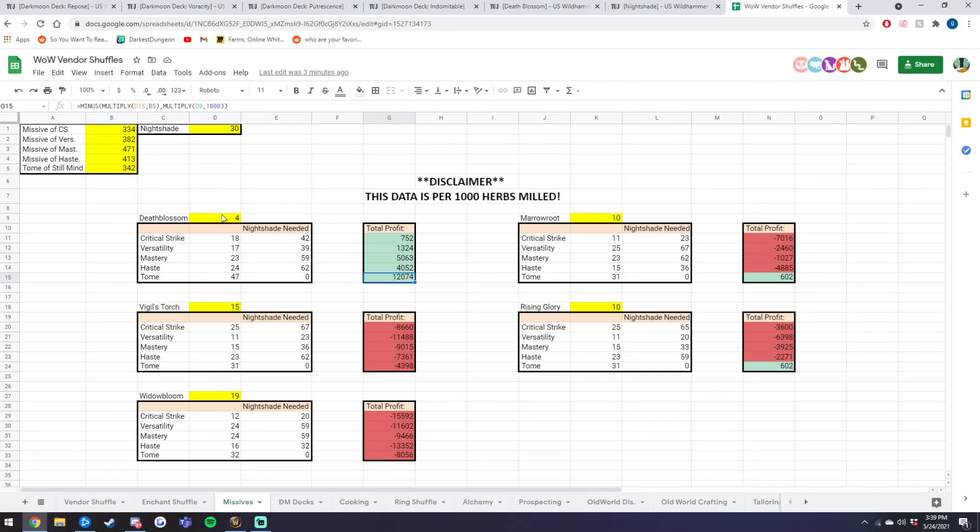Let's say the 12,000 and 4,000 profit options are reasonable for you — that means you should buy 3,000 Deathblossom because you're picking three categories. Using the estimated Nightshade calculator, rounding to about 60 and 62, you're going to want to buy about 120 Nightshade to get enough Tranquil Ink. Buying 3,000 Deathblossom and 120 Nightshade, you will make about 21k profit just from milling. These are really nice because people are still trying to buy their Legendaries, and in 9.1 people will need Missives for their new Legendaries — so purchasing cheap Nightshade and Deathblossom and creating Missives and Tomes can yield a lot of profit.